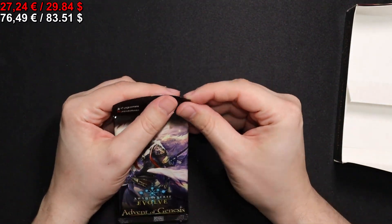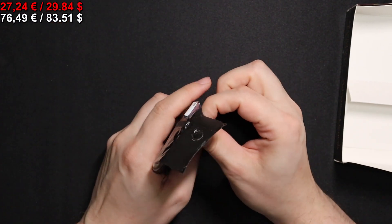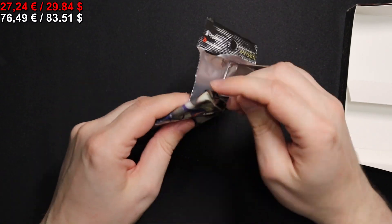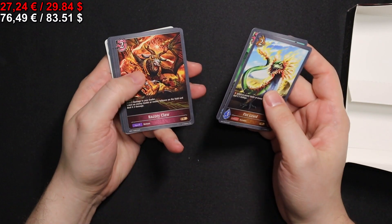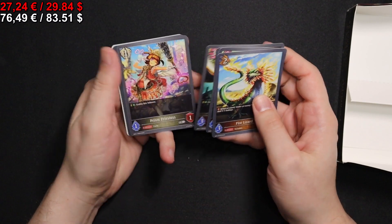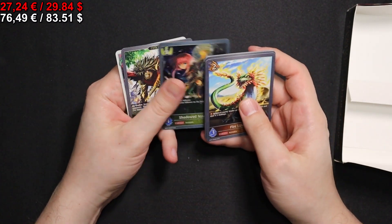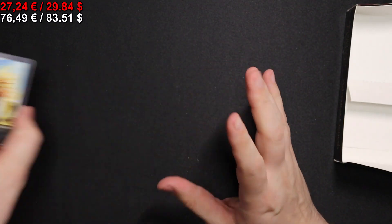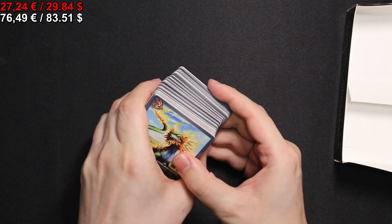Now it's up to the last pack — no leader so far, of course that would be very nice, but we will manage. Fire Lizard, Skeleton Fighter, Razory Claw, Crazed Executioner, Prison Priestess, a Shadowed Assassin, a Crazed Executioner Evolved, and a Thorn Burst. Unfortunately, no leader — but you can't get them all.